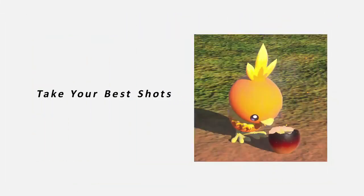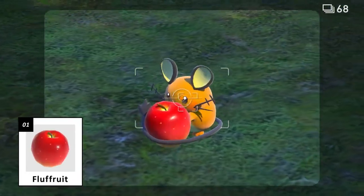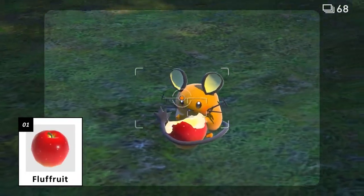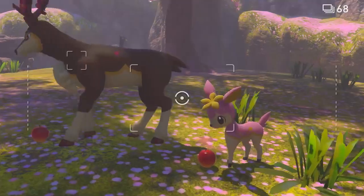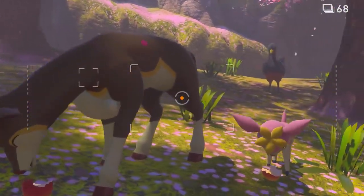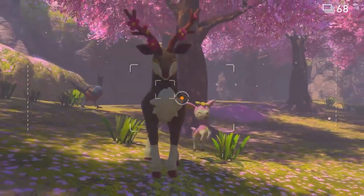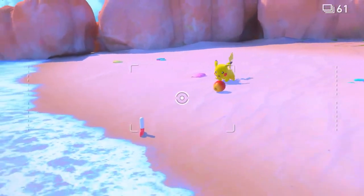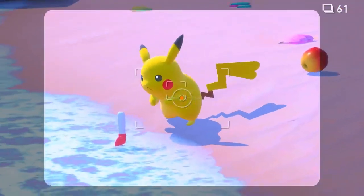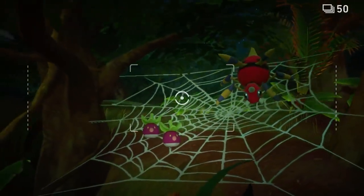Pokémon photographers keep plenty of helpful items on hand. This is Flufffruit. Toss some near a Pokémon to lure them in for a photo op while they snack. Throw a Flufffruit to a Pokémon to get their attention. Results may vary — who knows what'll happen next?